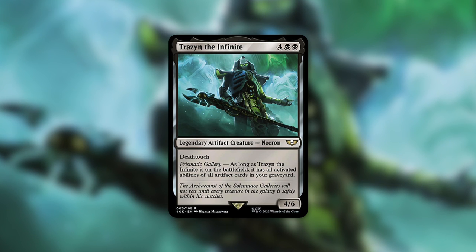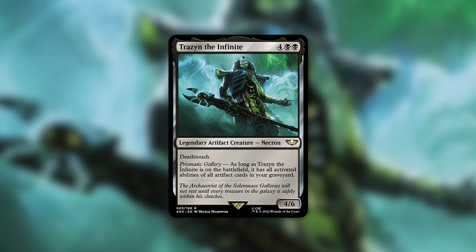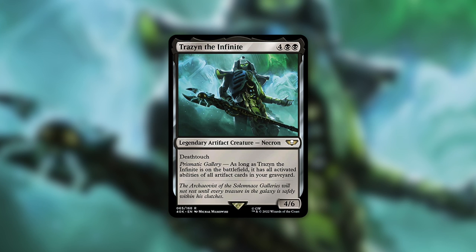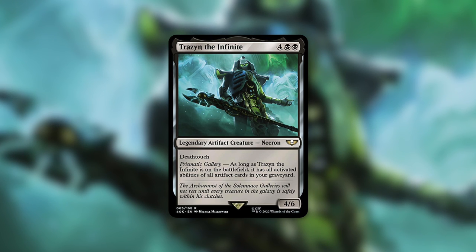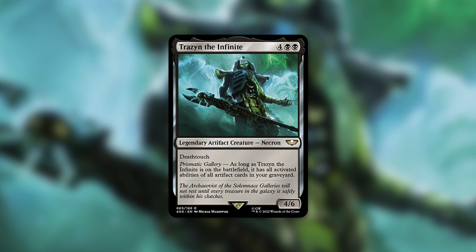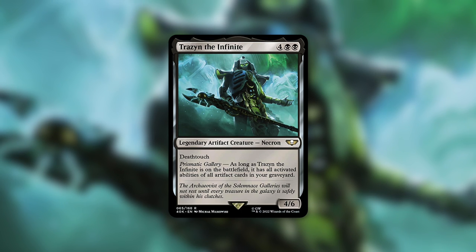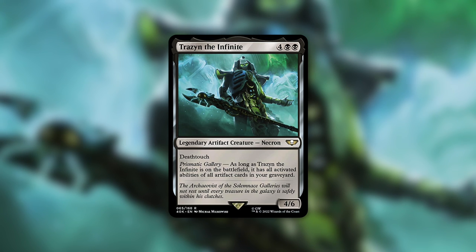Even though this commander is six mana, many of the cards it would like to combo with are also fantastic ramp cards, so you're never wasting spots in your deck. Those ramp cards are also combo pieces too, so by ramping you are not only getting to cast your commander quicker but also setting yourself up to combo as well. It does specify activated abilities — not just abilities in general. So if an artifact creature in your graveyard has haste, this does not have haste. It needs to be an activated ability, so keep that in mind.